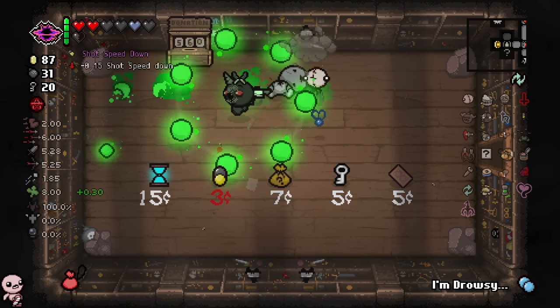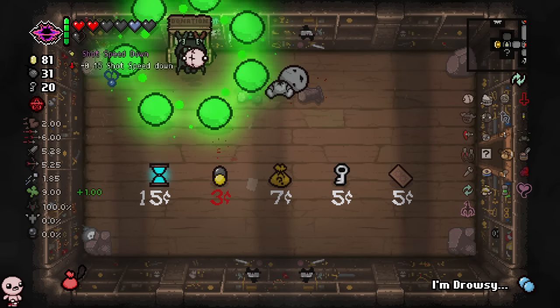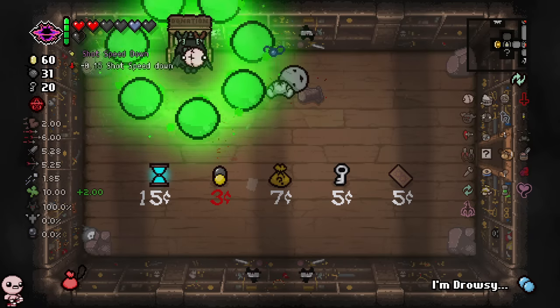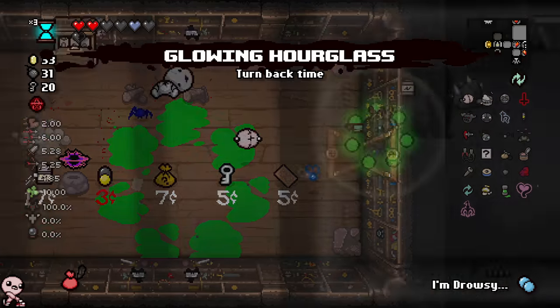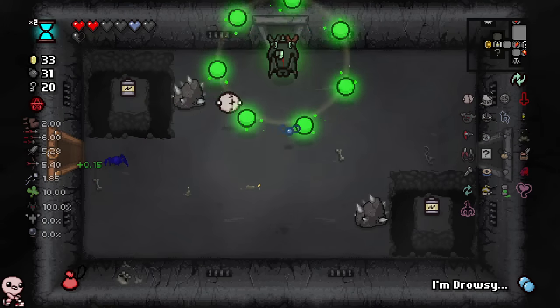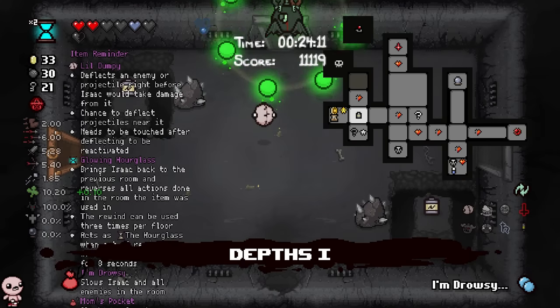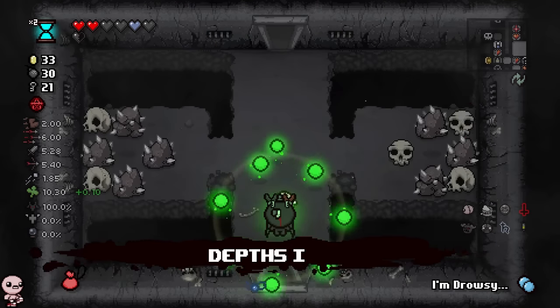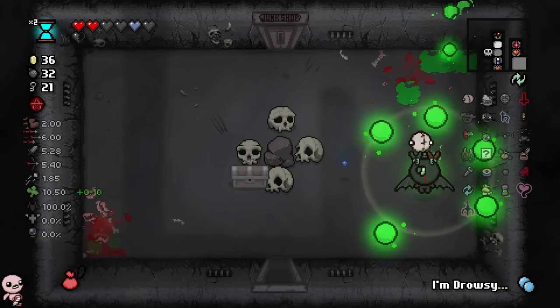Boom — ooh, that's kind of good. I have money, I'm gonna donate. I'm thinking about the glowing hourglass — I am going to decide that I should, because this thing's goated. I must have read the description wrong for the blue compass, because so far this thing is just telling me where everything is. It's literally just the blue map and compass combined.